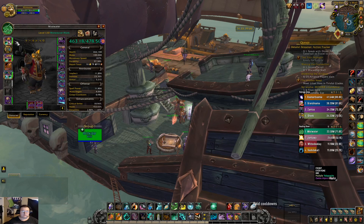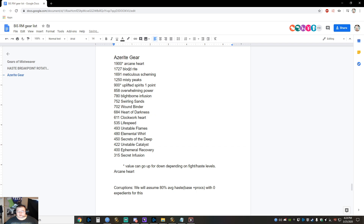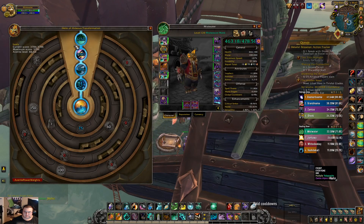Here's what I value traits at currently. Some of these have an asterisk because the value changes — arcane heart for example. Let me make this a bit bigger so you can see. Arcane heart obviously changes in value quite a bit because in theory it can be all the way up to 713 haste permanently, which would be about 3500 points. We're only giving it 1900 though.